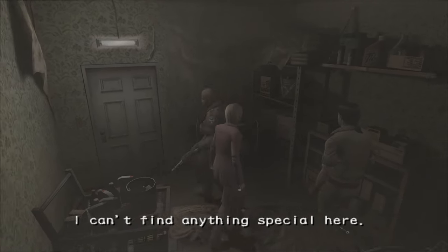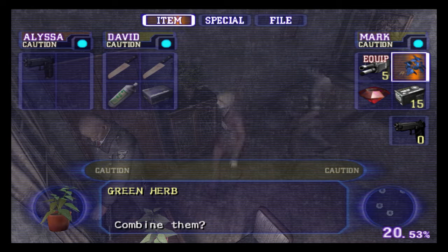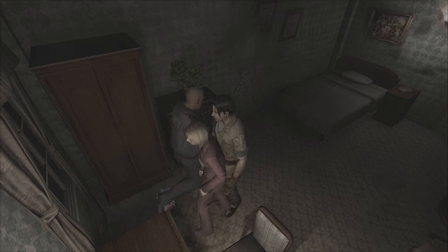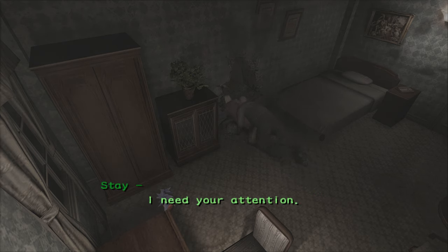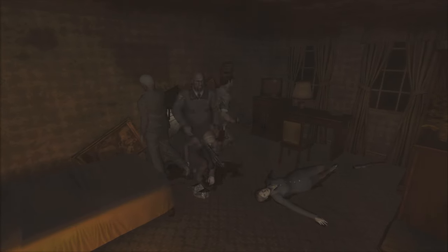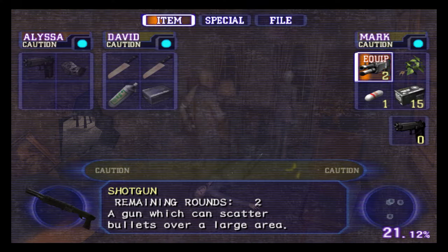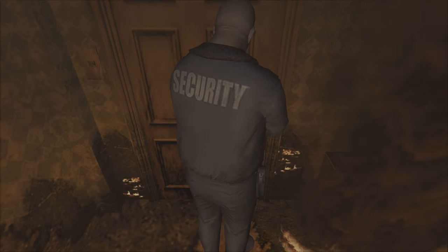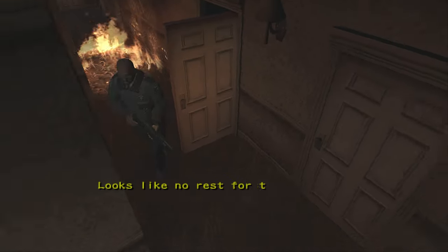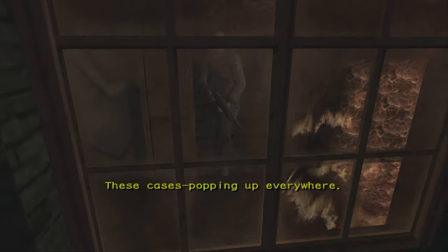I thought there was an SP item in here for Mark - guess I was wrong. Oh, here's the green herb I desperately needed earlier, damn it. It only has two rounds in it, Alyssa. Alright, I do want to check the bottom of the lounge stairs before we move on.